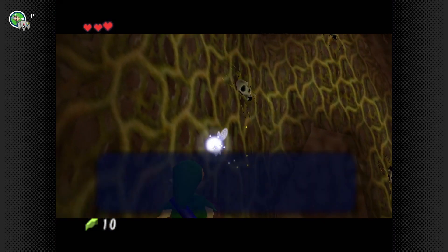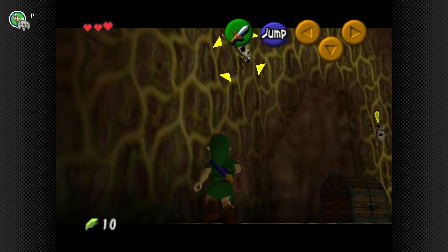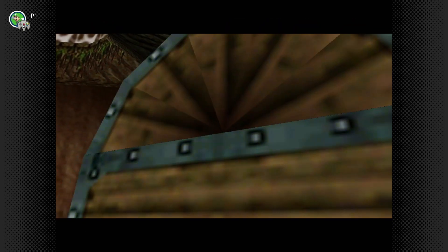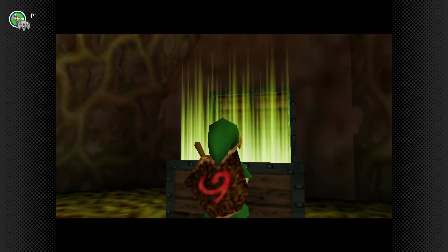We got ourselves a Skulltula — a Skullwalltula. It's kind of weird they have two different versions for this, even though it's the exact same model. Be careful not to touch it. I want to open this chest, and this will give us a feel of what the game's going to be — any important item is going to have this opening sequence.